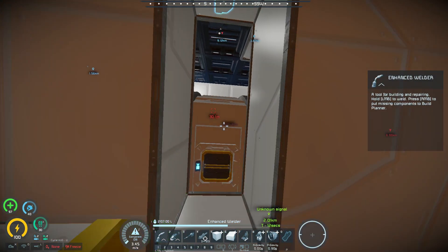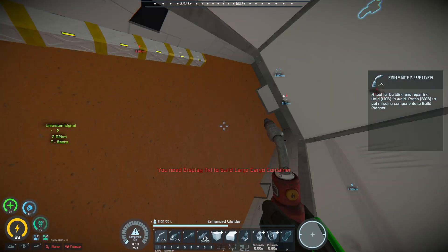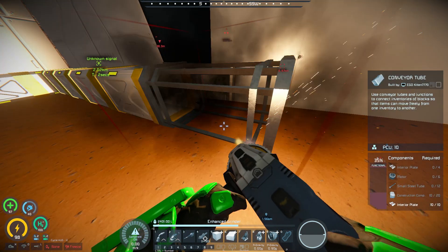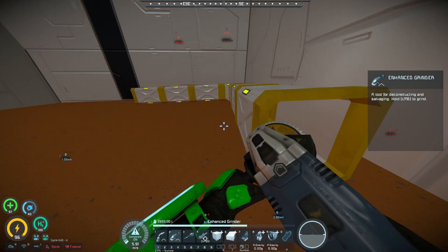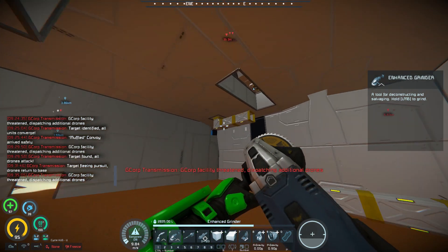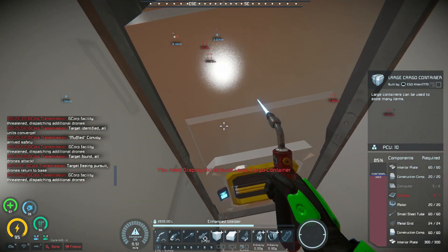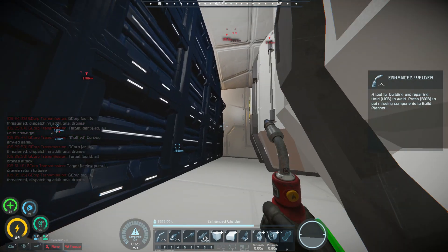Welcome to G-Corp — all visitors please report to reception. Still can't rip it. Still can't find the components for this container. G-Corp facility prep — dispatching additional drones. Oh great, that's the last thing I need. I've gotta get that remote block dead — it's just gonna keep summoning more drones.